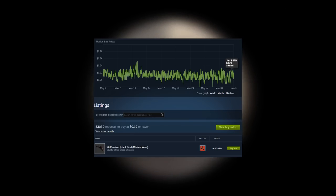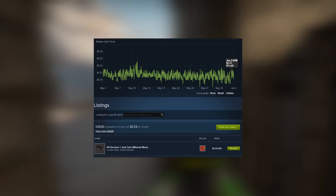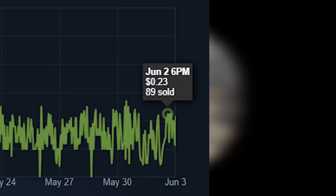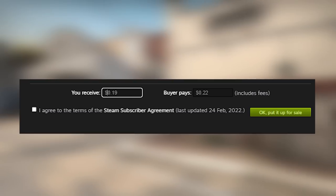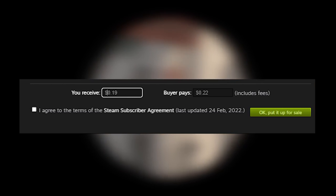Another way to get the inputs for this trade-up is by setting up buy orders. You can set up buy orders for $0.19 each, and sell off the bad float outcomes for like $0.22 to $0.23 each. This should make it so that you don't lose any money to Steam tax, so that is really nice.